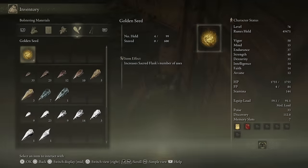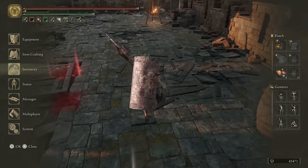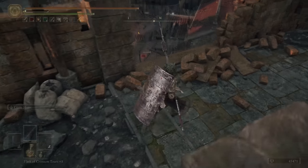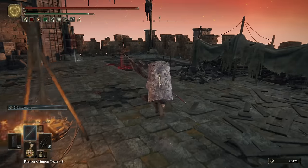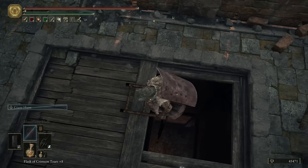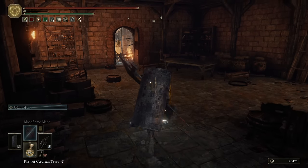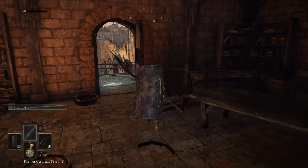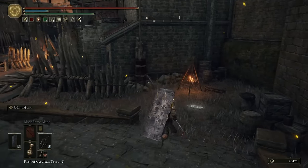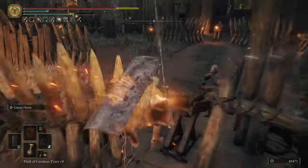I think after we're done with this area I'm one Smithing Stone 5 short of upgrading our weapon again before the boss, so I might swing out somewhere to grab one. Do not drop down that way — take the ladder back down, it's a gravity fall. We are one short. Might as well get as many upgrades as possible before the boss. At this point many of you are going to be running a plus-ten weapon already, but maybe there's some people that just don't want to use a unique weapon and want something like this — that is why I'm still working with it.